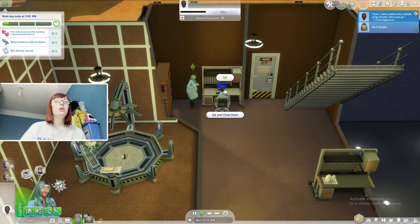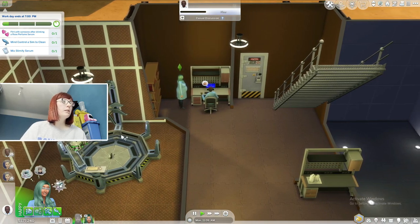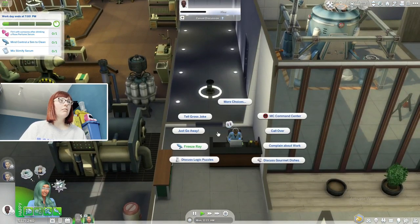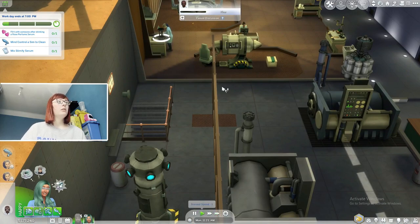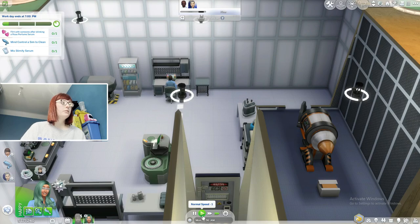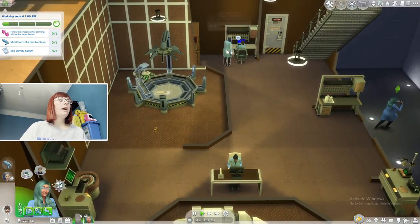Ask for a crystal, please. We need to put the sim ray back in inventory. We're going to do mind control — we always end up doing this to her. We're asking everyone here. Just ask her for something — ask for a metal and then ask her for a crystal.